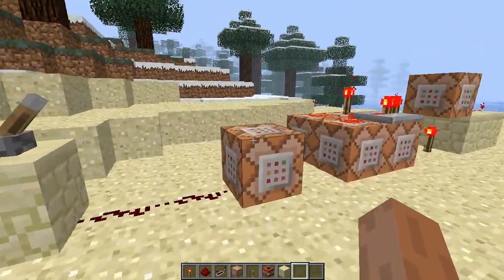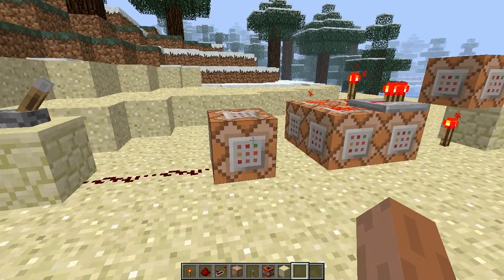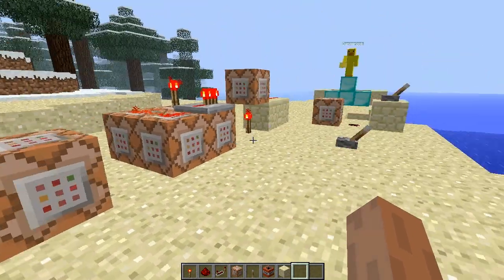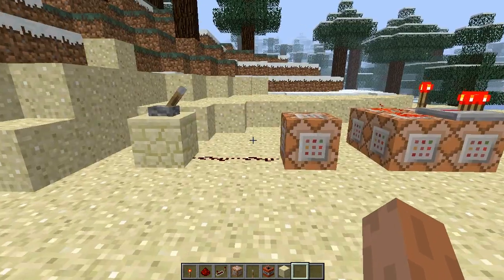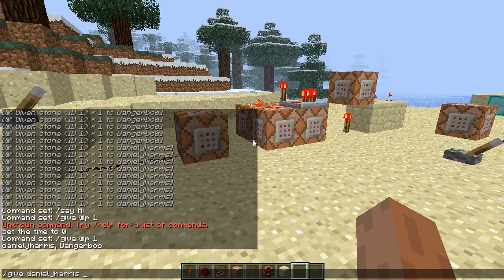Command blocks were added in the 12w32a snapshot, which at the time of this video being uploaded is the newest snapshot. So I apologize if stuff has been updated and different from now. At the moment, the only way to obtain command blocks is to type /give [player's name] 137.